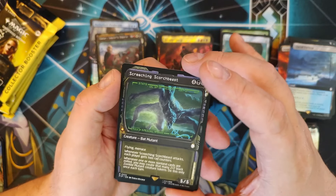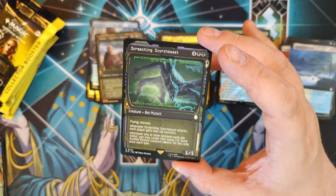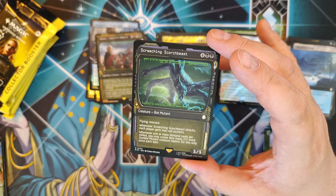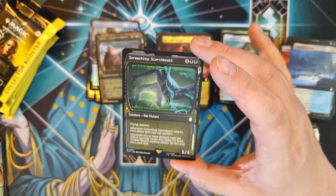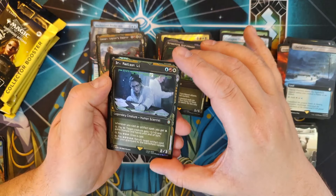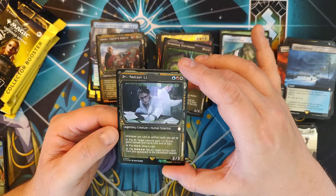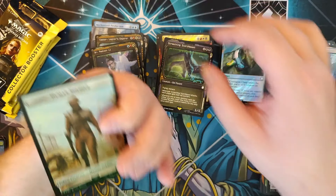Screeching Scorch Beast — it's a Bat Mutant with Flying and Menace. For 4 and 2 black, you get a 5/5. When it attacks, each player gets 2 rad counters. When one or more non-land cards are milled, you may create that many 2/2 Black Zombie Mutant Creature tokens — do this only once per turn. That's pretty dang good. Dr. Madison Li, our Azorius Commander — traditional foil in the Pip-Boy frame, good card, though I'm not really looking forward to doing energy stuff, it's not really my jam. Along with a food and human soldier token.